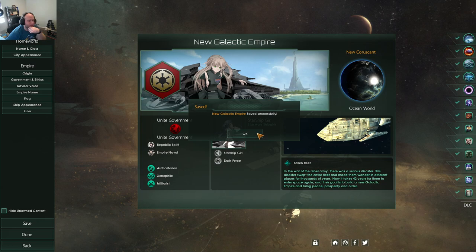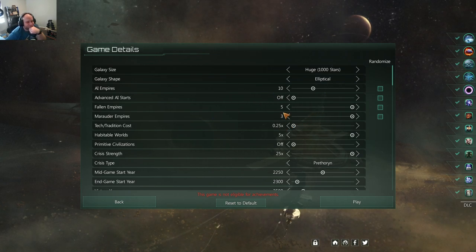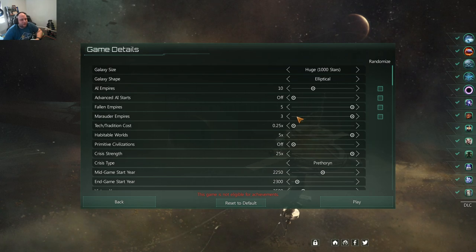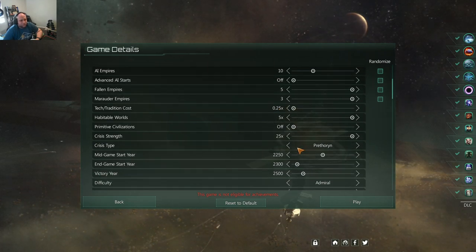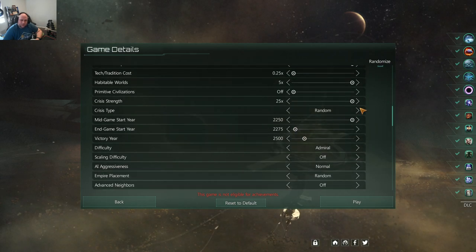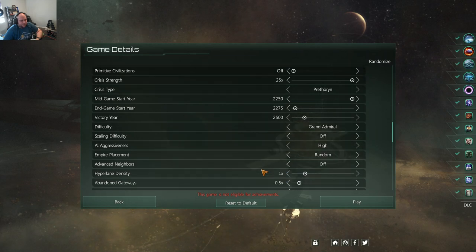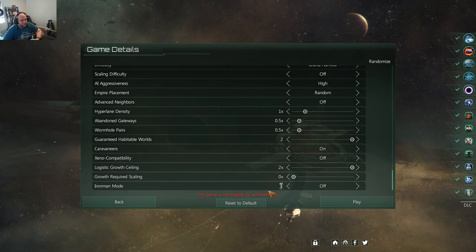Galaxy size — huge elliptical, but not 30 empires. I'm going to do a little less so I can feel like I can branch out. Fallen empires, marauders, tech and tradition costs lowest as possible — that makes for a nice quick game. Habitable worlds — sure, highest. Crisis — maybe a little bit sooner, and random. Although I really do like the Prithonians — let's keep it at Prithonian. Hardest difficulty. Random, abandoned gateways, wormholes, guaranteed neighbors — okay cool.